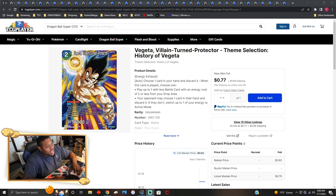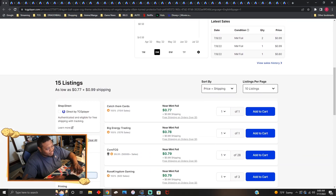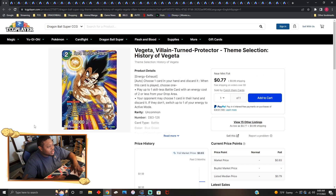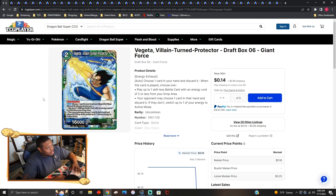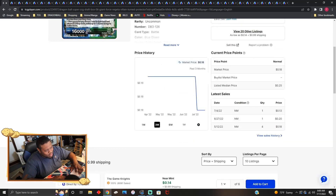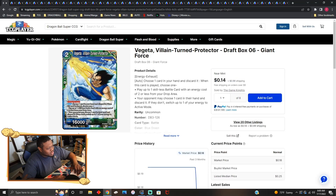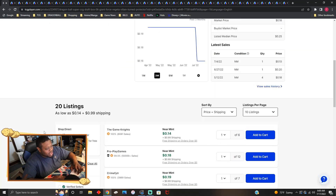Vegeta Villain Turn Protector is only going for about 80 cents right now, but it has a dollar shipping, so about a dollar 70 to a dollar 80. This card doesn't see any play at all. They just reprinted it for the artwork, which looks good. The original price of the card is 14 cents — it's not really meta relevant right now.